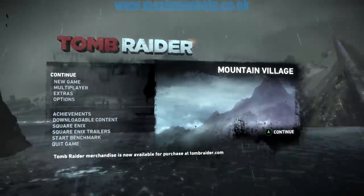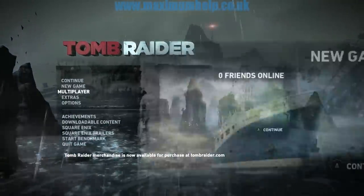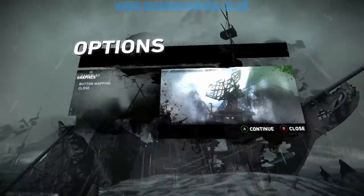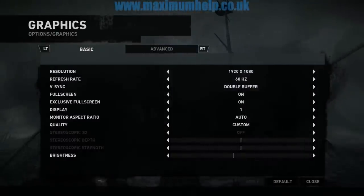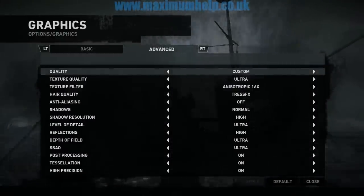The main menu screen is pretty impressive, so I decided to show it. As you can see here, all graphical settings are at maximum, with the exception of anti-aliasing, which is switched off.